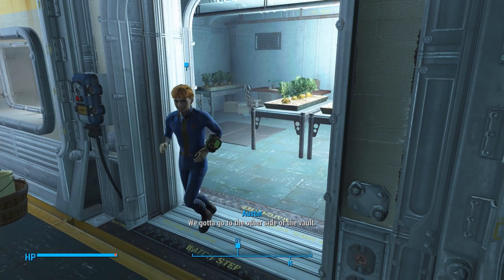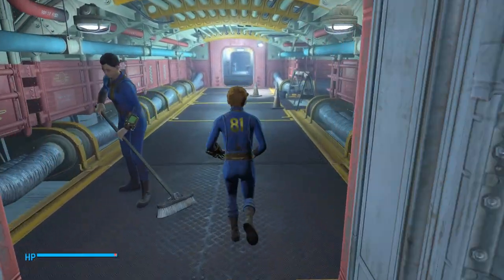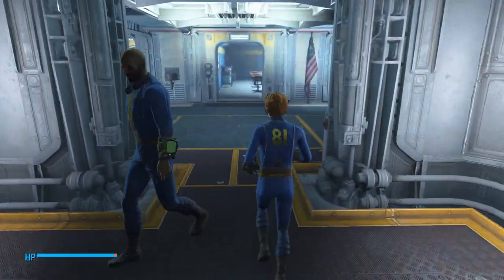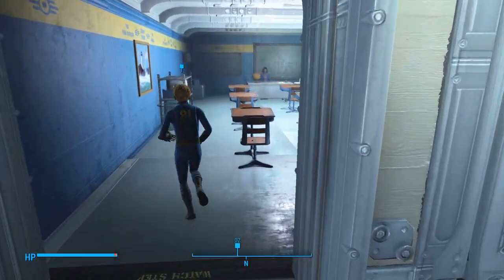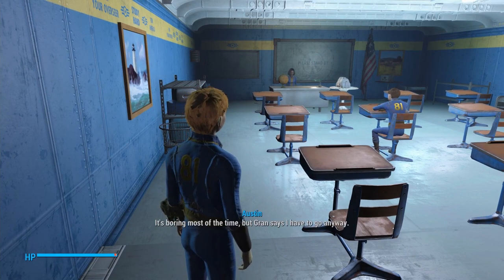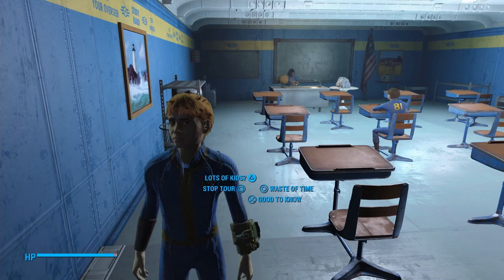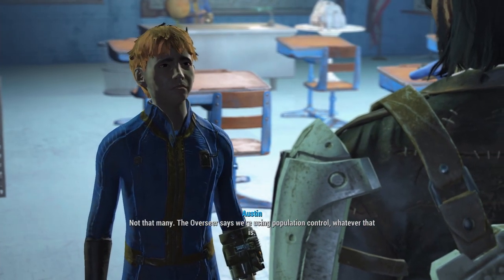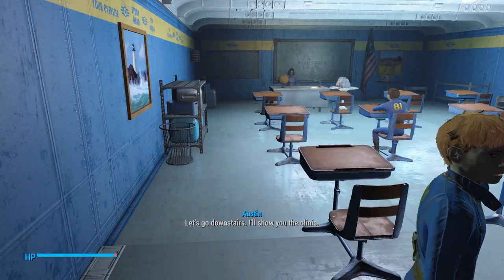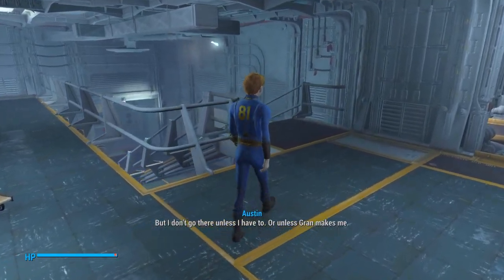We gotta go to the other side of the vault. I'll show you where I go to school. I bet you didn't have to go to school. This is the school. Miss Katie runs it. It's boring most of the time, but Grant says I have to go anyway. Your Grant is a smart woman, Austin. Are there a lot of kids in the vault? Not that many. The Overseer says that we're using population control — whatever that is.